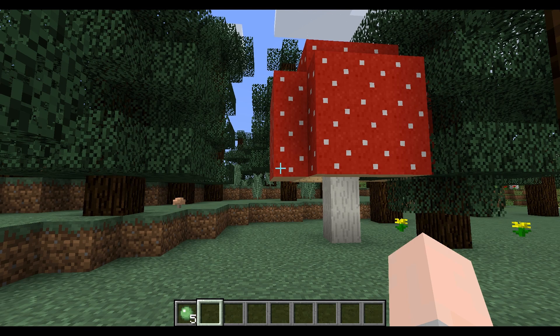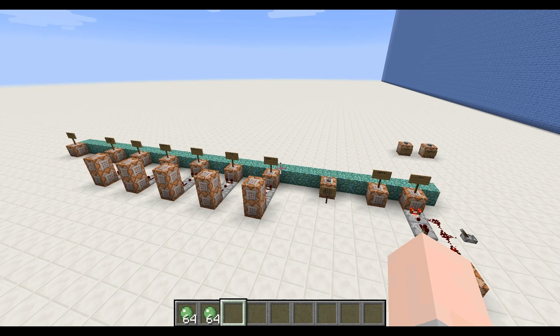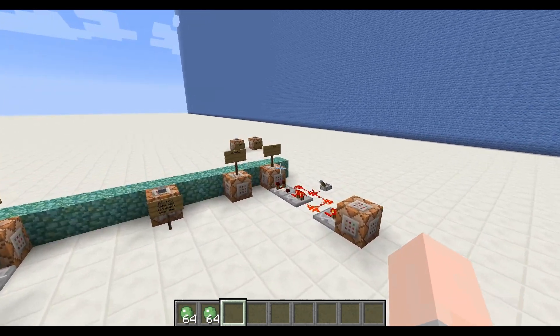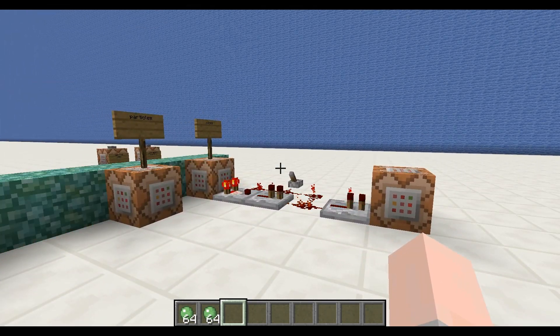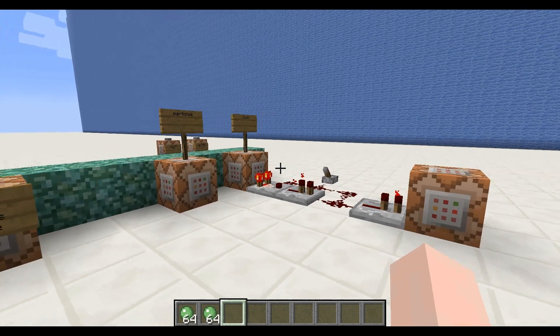Let's take a look at the command blocks. This contraption is fairly simple. I won't go into much detail, but I'll explain briefly how it works. The redstone clock is made by these two command blocks. I couldn't use a normal fill clock because it was too fast for the comparators.